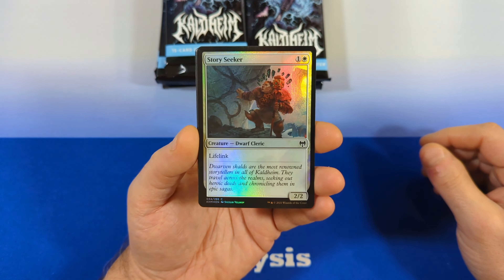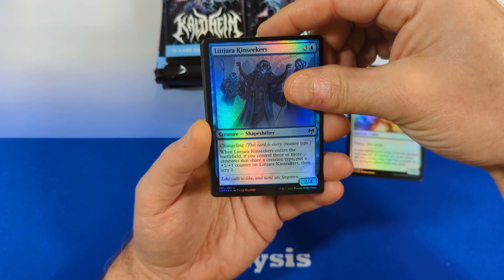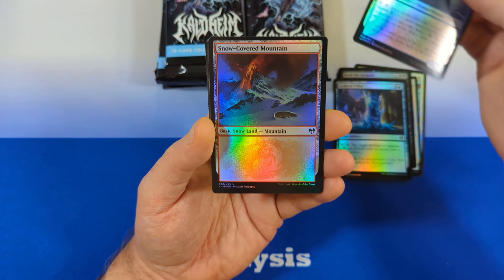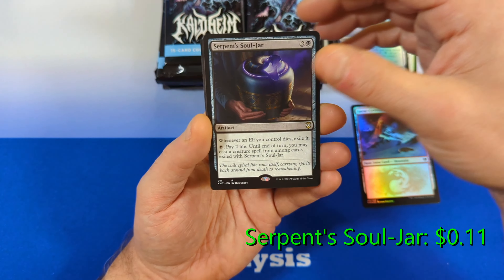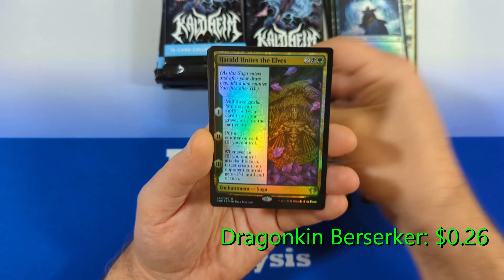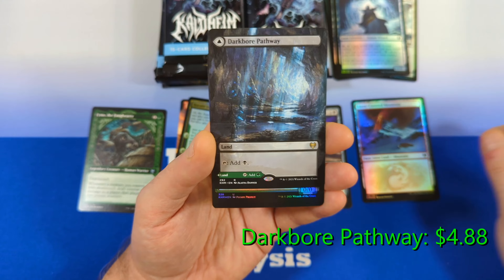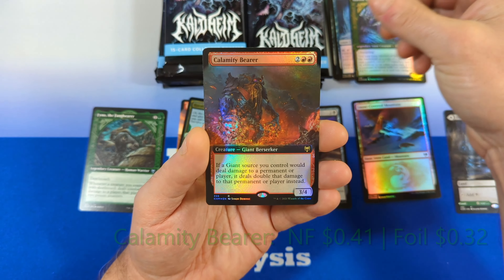Going through the cards, we start with a Story Seeker, a Battlefield Raptor, a Lacharja Kinseekers, a Broken Wings, followed by a Feed the Serpent, an Icebind Pillar, a Frost Augur, and then we see a Snow-Covered Mountain, a Serpent Souljar from Commander, a Dragonkin Berserker, a Herald Unites the Elves, and then Finn the Fangbearer — keep an eye on him. Then we see our first borderless land, the Dark Boar Pathway — very cool to see that.